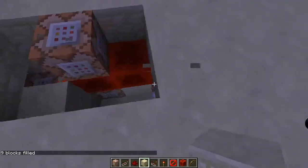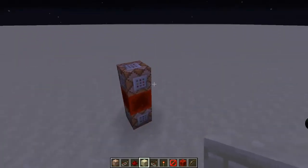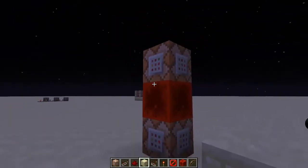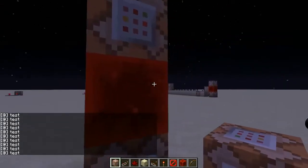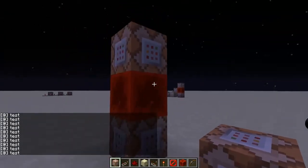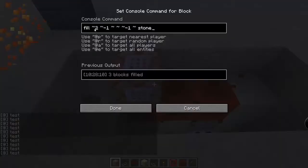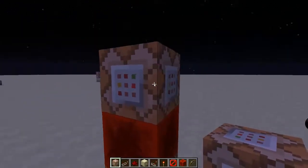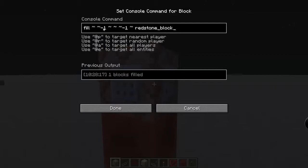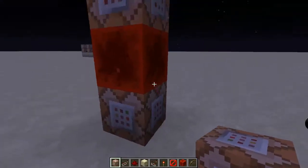Now I'll go in and show you how to do it. First, I'll explain this — if you haven't seen it before, that is the fastest type of clock. It's a clock. The commands in the fastest block: you fill the block below with a redstone block, and the block above with another type of block.